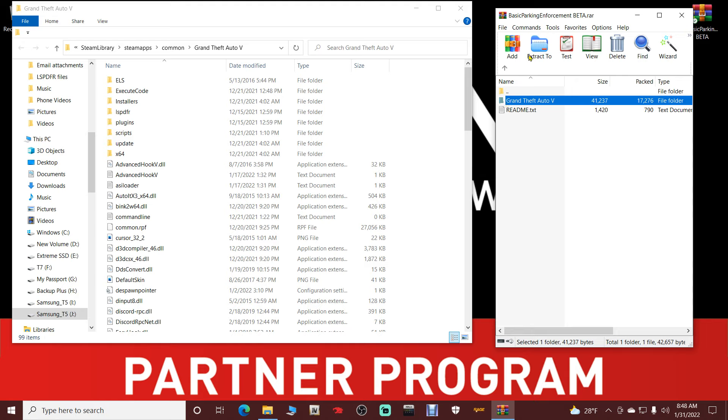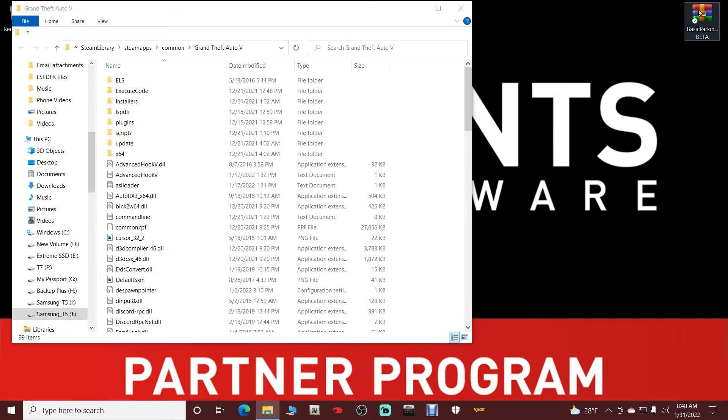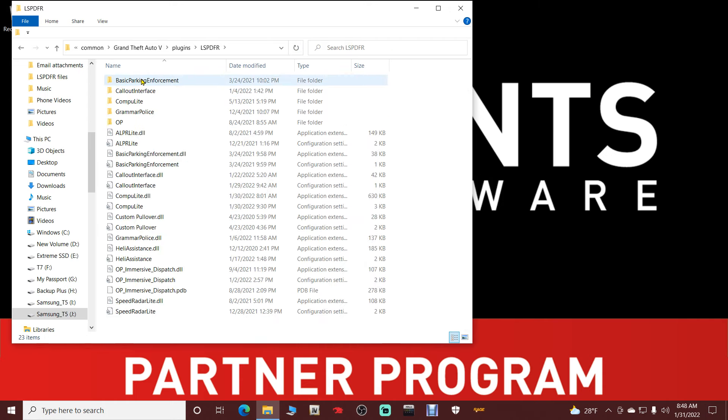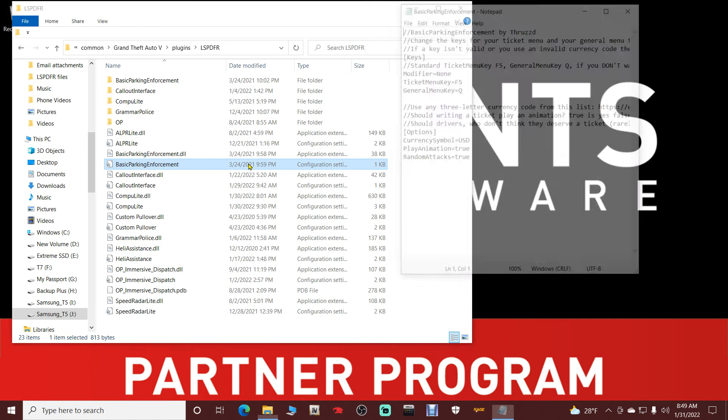Open up your Basic Parking Enforcement file. Double-click on that folder, double-click on the Grand Theft Auto 5 folder inside the WinRAR. Then grab the Plugins folder inside your WinRAR and pull it over to your main directory and drop it in. Close out of that and get rid of the shortcut. Now navigate to Plugins and LSPDFR — you will see a Basic Parking Enforcement folder and the Basic Parking Enforcement INI file.